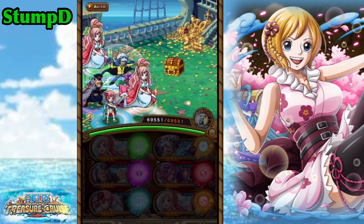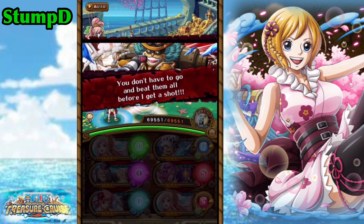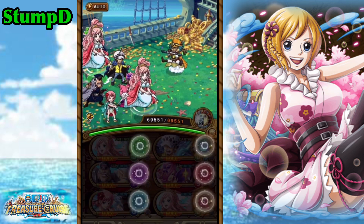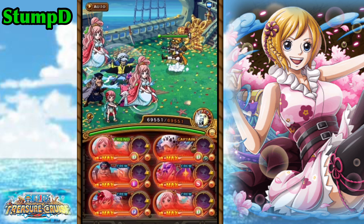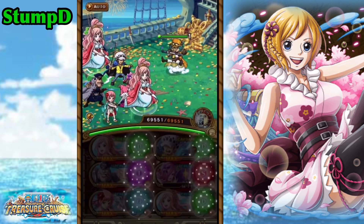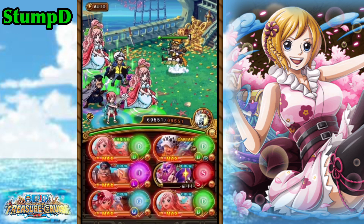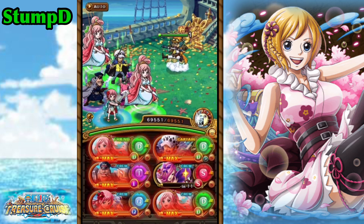On turn 1, we do come up against Jesus Burgess, who actually gives us 4 turns of an Orb boost. Then on turn 2, we come up against Lindbergh. Lindbergh's going to give us a full board of Block Orbs and put up Defense up, so this is where Reiju is really, really good. If you guys don't have Reiju, Reiju's going to extend the Orb buff as well — she's just an absolute weapon for this particular fight and actually helps out quite a lot.